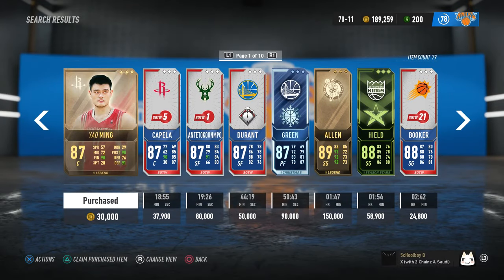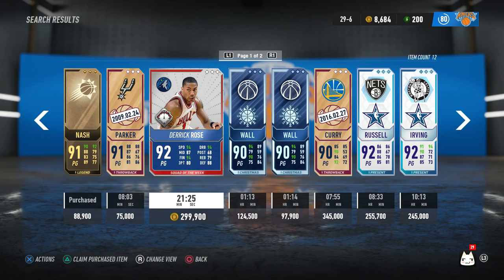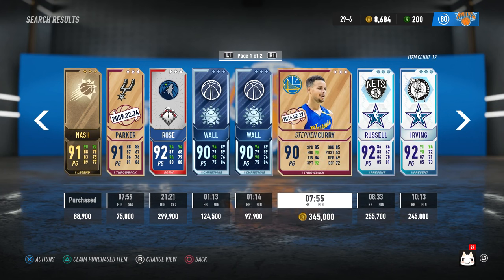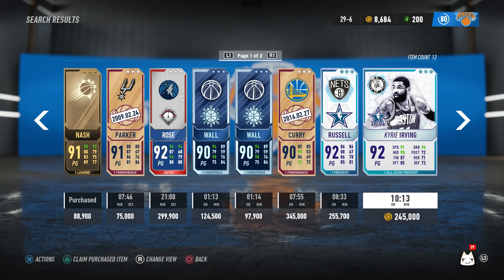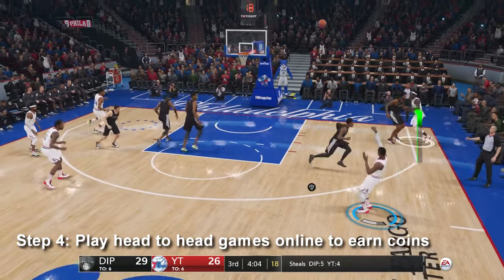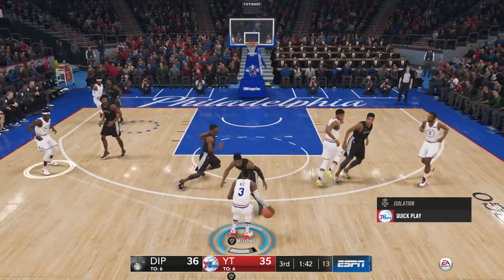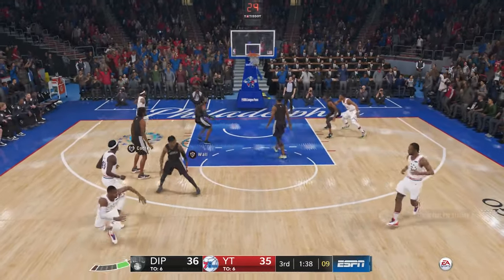Eventually as you start stacking coins and doing these steps it's a rinse and repeat, and you can get the players you want. For example, I wanted Yao Ming earlier, and Steve Nash was the second 90 I got along with Vince Carter. I think it was a worthy purchase because back then comparing to all the other 90 point guards — Derrick Rose at 300K, Wall at 124K, Curry at 300K, Irving at nearly 250K — Steve Nash for 88 thousand looked like a steal. With logic you're able to deduce if it's worth it or not. It took me a while to make this video and find all these clips, so if you found it helpful please leave a like or comment.